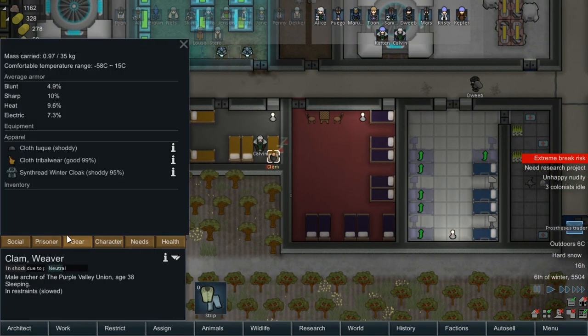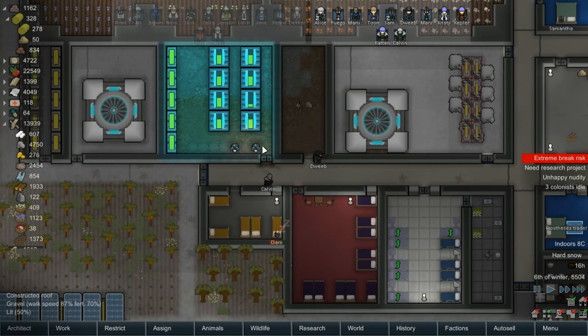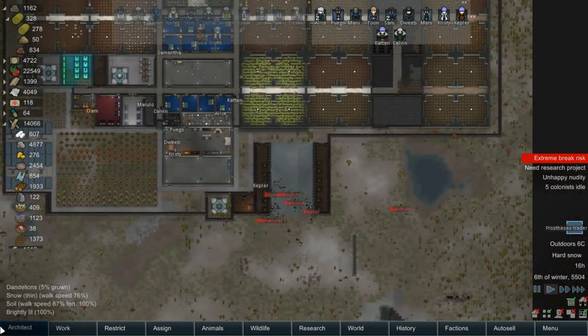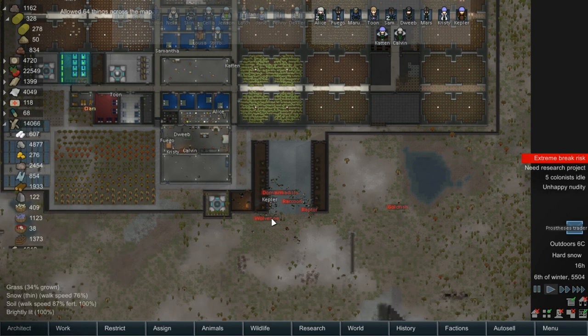Clam — why is your name Clam? That is an unusual name. 99% difficulty, but we should be able to get that done eventually. And then all these people will eventually die. Unforbid all. There we go.